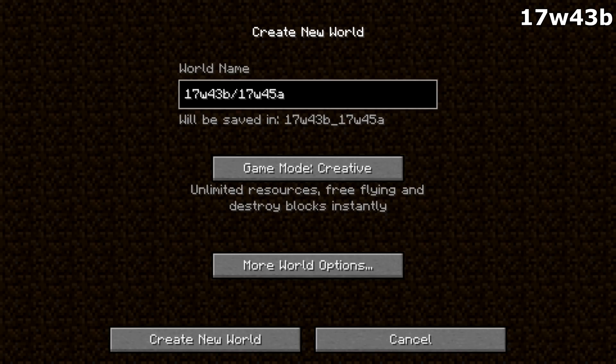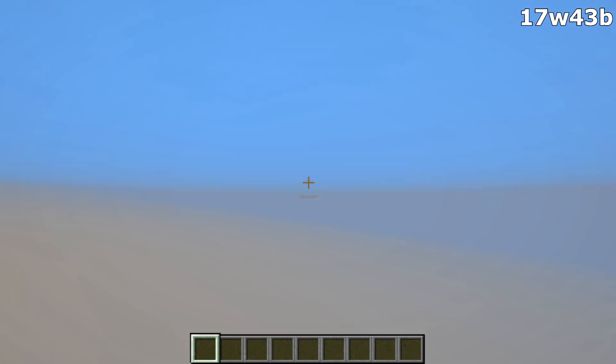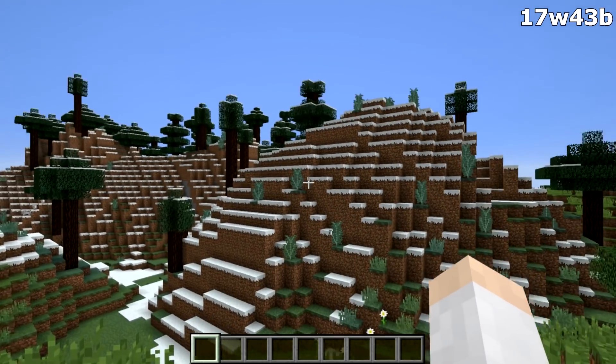We're first going to start off with snapshot 17w43b and all the changes in that. The first change is that when you create a new world, you will see that it now shows the percentage of the area created, until it gets to 100% where it starts to build terrain and then you're in the world.